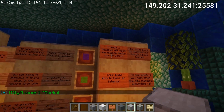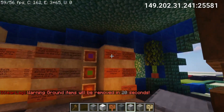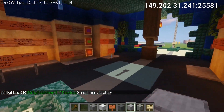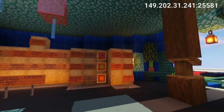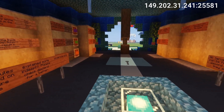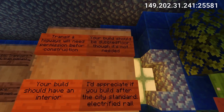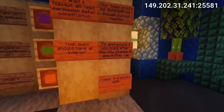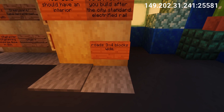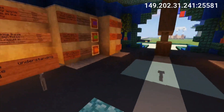The same goes with transit and highways — we've already done maps for how they should be formed. This is used to keep the city from turning into a huge highway mess with spaghetti highways everywhere. Also, your building should have an interior, and we recommend it to be double floor, though that's not really needed if you don't want to. I'd also appreciate if you build after the city standards, which is that rail should be electrified and roads should be at least 3 to 4 blocks wide. We're going for more of a European high living standard city.